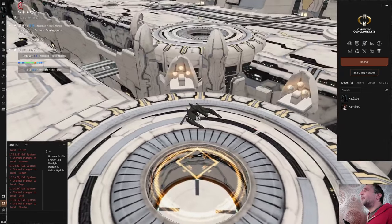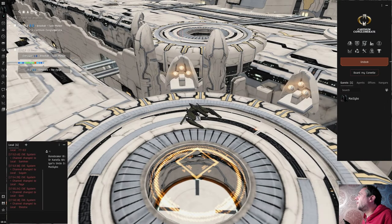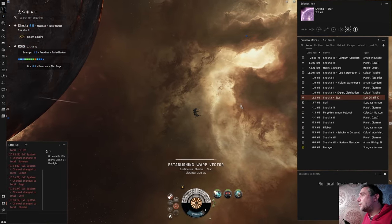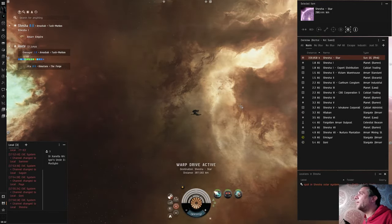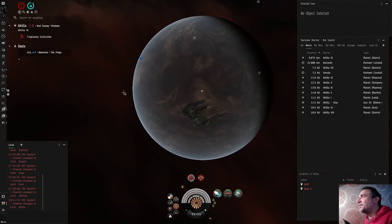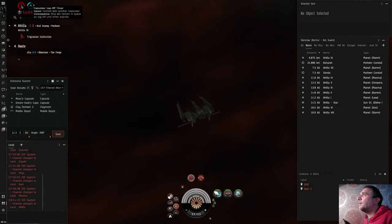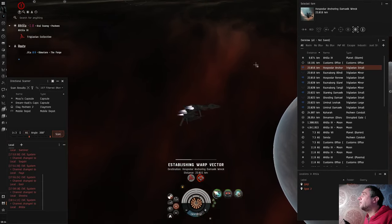So what I'm going to do is dock up and wait for this log-off timer to finish, then use the Pochven filament. My timer's up — I just need to get myself somewhere to use the filament. I've got the added hazard of having some very cheap kill rights on me. Here's the Pochven filament — I'm at my safe spot, just going to click activate. The thing about this is that using the filament triggers another 15-minute timer, so I've got to wait that out before I can bounce back to normal space. This is quite a dangerous place to be because there's no local, and there's a lot of things trying to kill you.